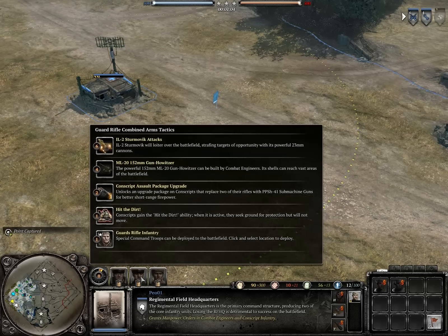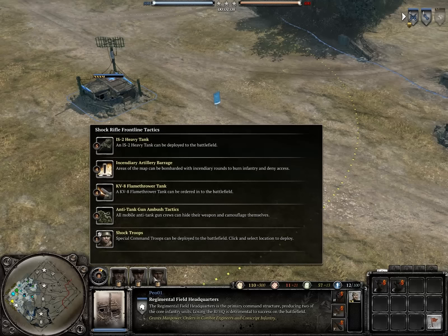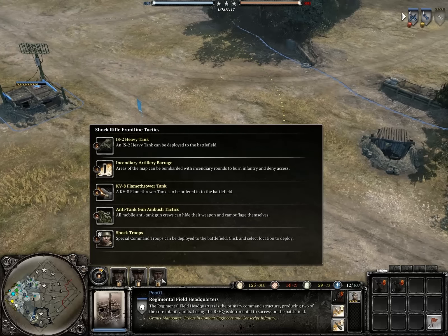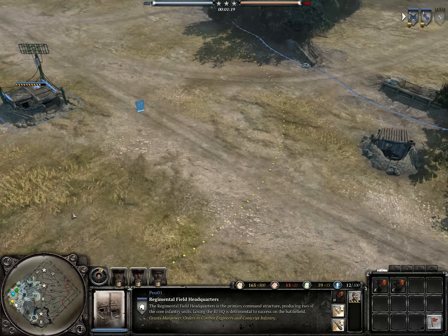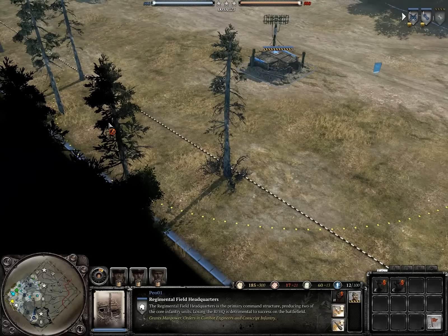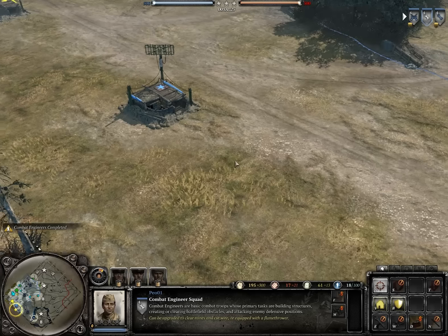I'm going to go with the KV-8 flamethrower tank. How's this called? Shock rifle frontline tactics — sounds great. There we go.